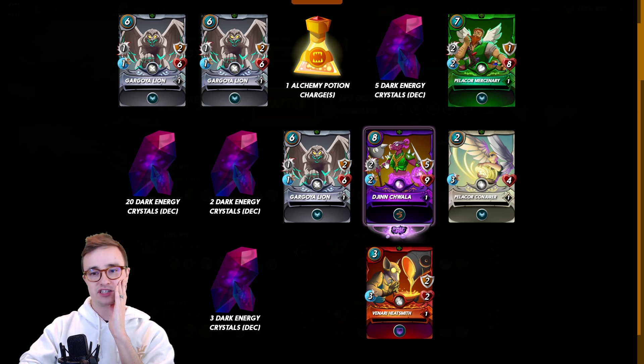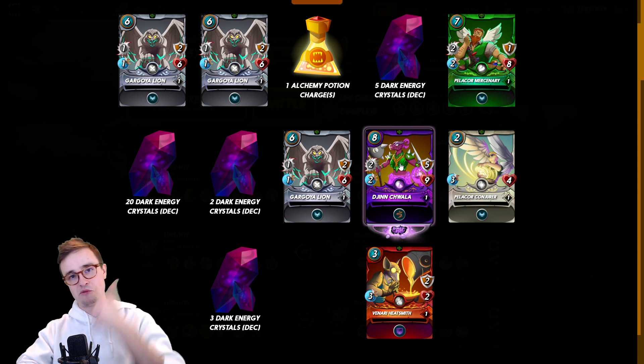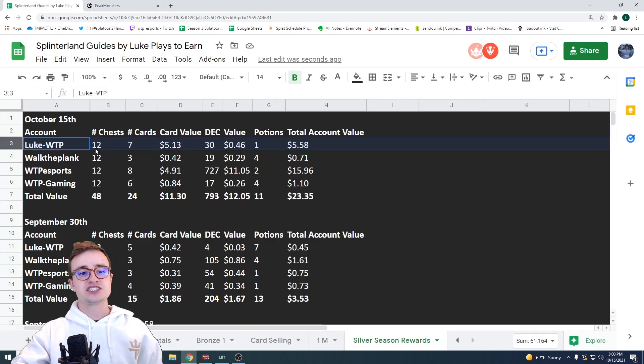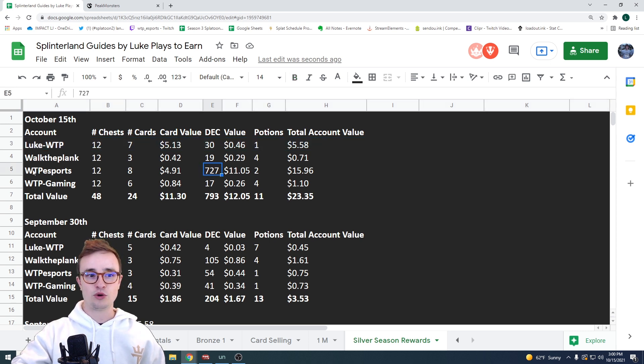No legendaries, but I'm happy especially with the Chaos Dragon — one I love to use in my dragon decks, so now I won't have to rent it across my four accounts. Chaos Dragon has run up to about $4.20, way up from a couple weeks ago as people are realizing its power. For account four: seven cards totaling $5.13, only 30 DEC for 46 cents, one potion — that account came to $5.58.